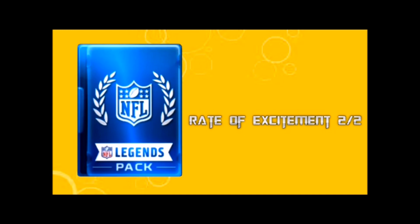The last category is rate of excitement — the newest topic on the rubric — and it got a perfect score of two out of two. Legendary packs are the most anticipated packs in Madden Mobile; on social media everybody talks about when they're coming back, and when they do, everyone's buying them and pulling legendary players left and right. Overall, the legendary packs scored 15.5 out of 20. Cost hurt it most at 2.5, but that's the same score as the pro pack, so not bad.